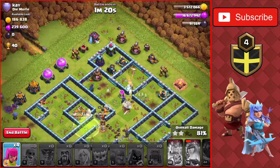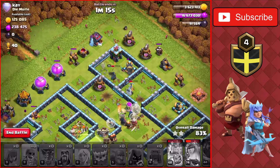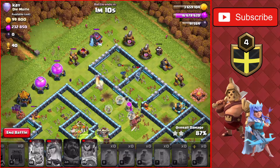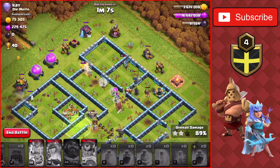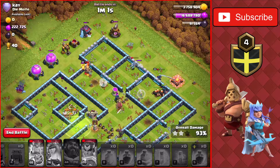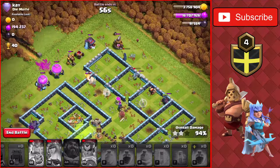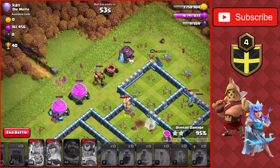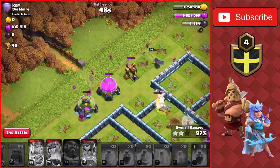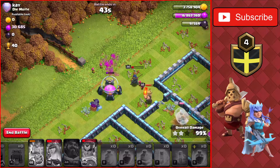We still have the royal champ and the queen's ability with the queen walk still up - she'll go and take out the inferno tower. The king is still up with a sliver of health as well. This could actually be a three-star! Very very good - the queen and king are still up surprisingly. This will be a three-star to end off the video - a very nice attack with three heroes still up. Plus 40 trophies, bringing us up to 5300 trophies.